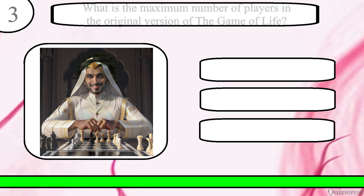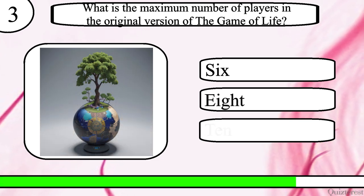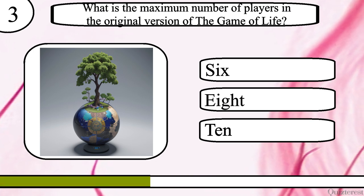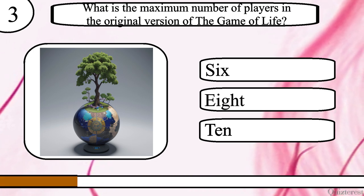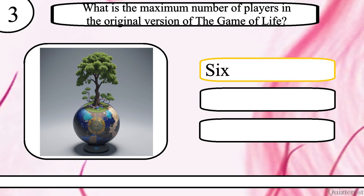Question 3. What is the maximum number of players in the original version of the Game of Life? 6, 8 or 10? The correct answer is 6.